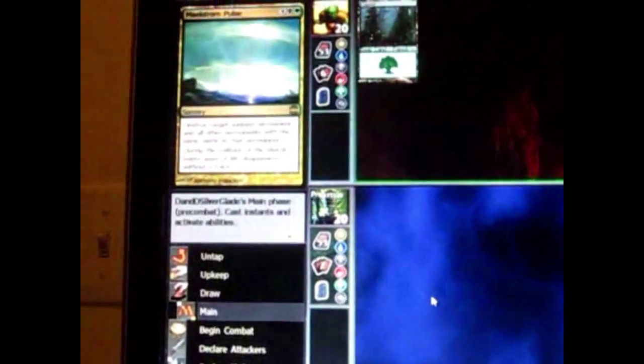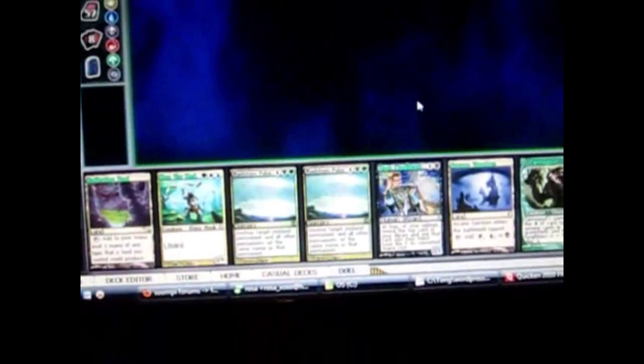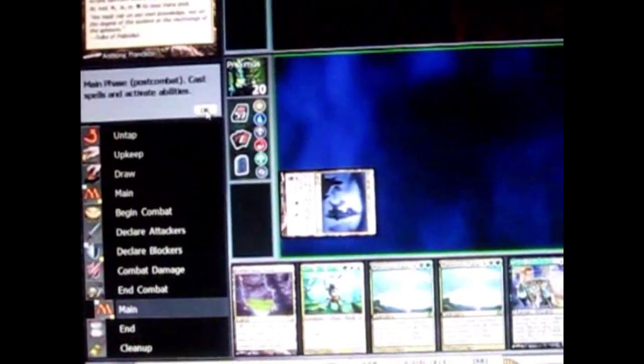The opponent went first, so now it's my turn. Every turn you can play 1 land. I play this land — it comes into play tapped so it can't be used. Remember that cards that are tapped are already used and can't be used anymore.